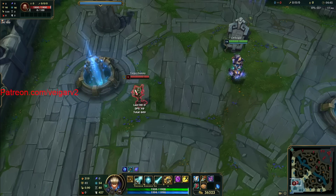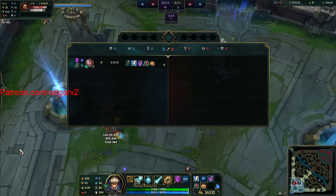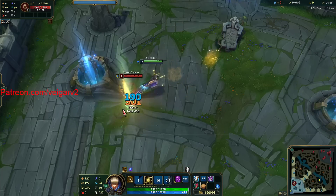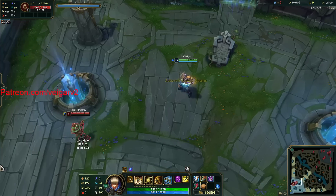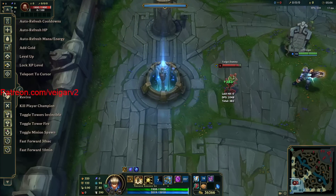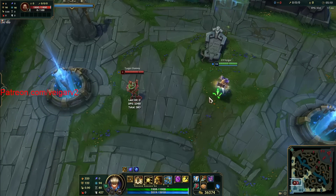Prowler's can be used for many things — like you can buffer it with Flash to create escapes, or you can just dash into somebody. Prowler's also lets you completely hide and cancel your hammer Q animation. The way you do this is you simply Prowler and then Q.